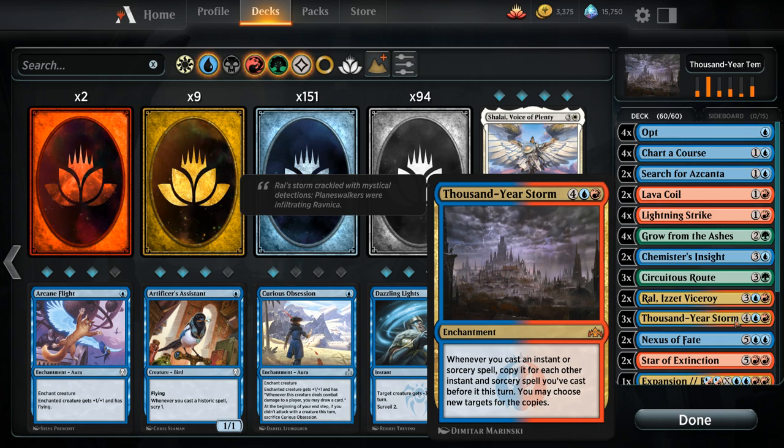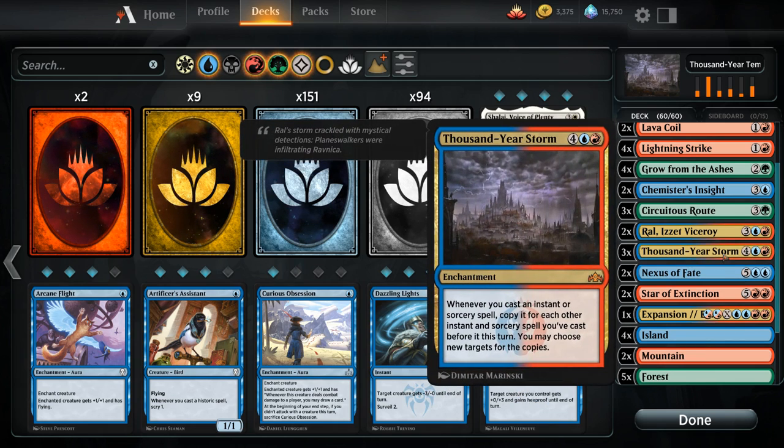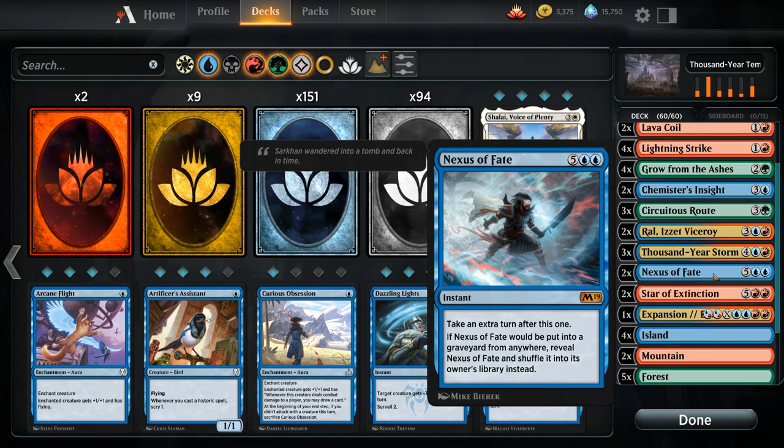Then we get to our sweet seven-mana spells. We've got two copies of Nexus of Fate, an instant that lets us take an extra turn, and then we get to shuffle Nexus of Fate back into our library so we can potentially draw it again. The dream is to play a Thousand Year Storm, then on the following turn cast some cheap instants and sorceries followed by a Nexus of Fate to take a whole bunch of extra turns, which will let us draw Nexus of Fate yet again, potentially giving us an infinite amount of turns.